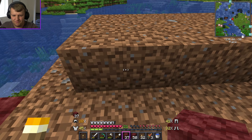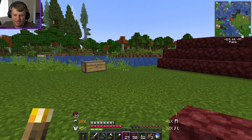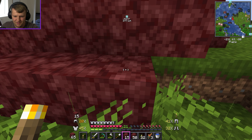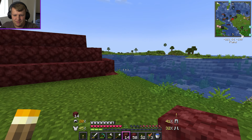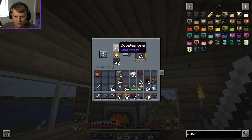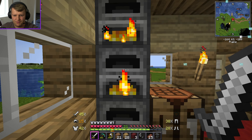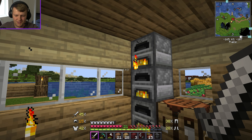I mined everything in that area so I now have all the blocks I need to make the portal. I'm going to use these to put on the ground to make it more authentic. My building isn't exactly the best so it won't look great, but I'm building it up so all around it will be filled with netherrack blocks, then I'll build a staircase with the portal at the top, fenced off just in case creatures from inside can come through.